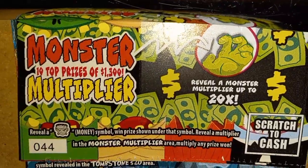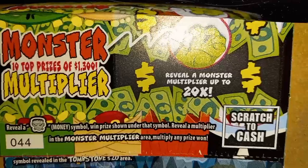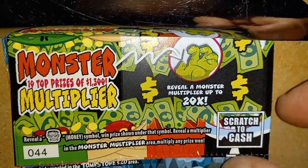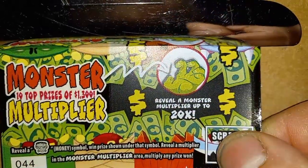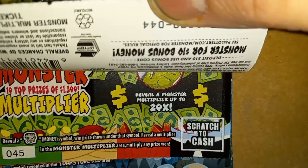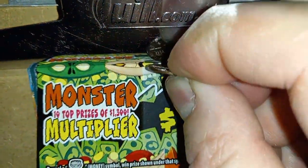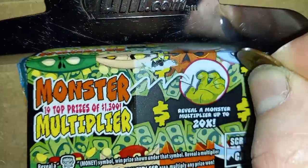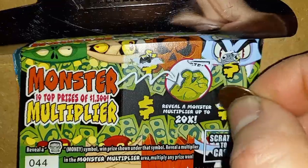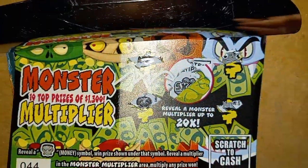Picking back up here — ticket 44 of the Monster Multiplier. Top prize on this one-dollar ticket is $1,300. If we reveal a Frankenstein head, that gets us a win, and it could be multiplied up to 20 times. The odds are one in 4.71 — this is also a second chance ticket. We see a bat... that's a Monster Multiplier symbol, not a Frankenstein head. We got a 5x multiplier, but no Frankenstein — no win on 44.